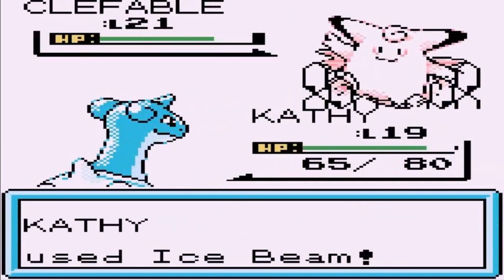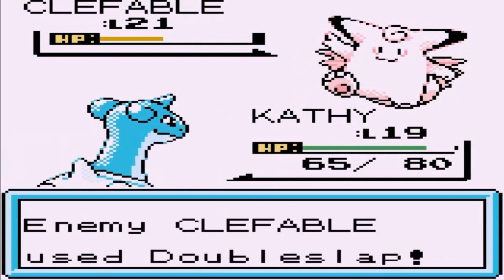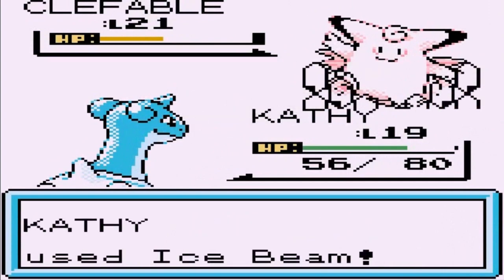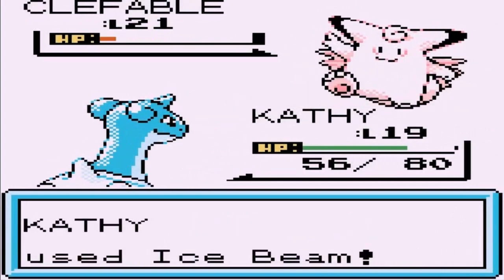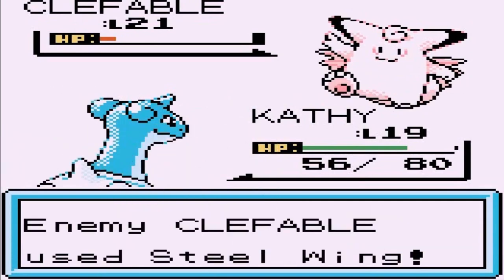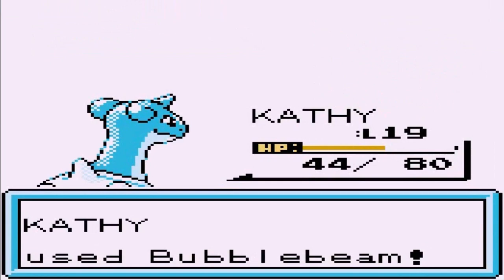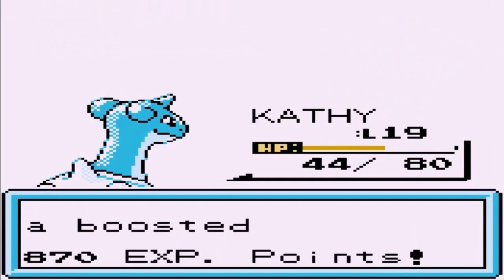Here we go, Ice Beam attack — looks like we're gonna have to work against this guy. I don't necessarily know if Fairy types are in this game. I know Steel types are, Dark types probably too. Here comes another Ice Beam. Oh yeah, we are making this work. Here comes a Metronome, and here's a Steel Wing attack — that is super effective. Bubble Beam — the bubble is a win!